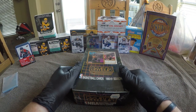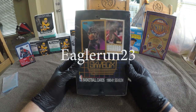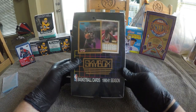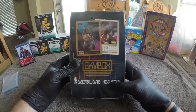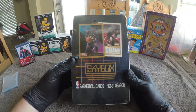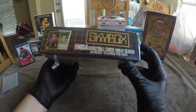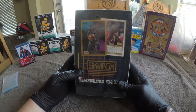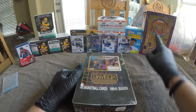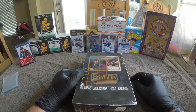Hey everybody, check it out. A good friend of mine and neighbor has a YouTube channel, Eagle Run 23. He doesn't do openings like this, but he happened to have a couple of old boxes of cards he's had for close to 20 years and asked me if I'd like to open them on my channel. First one is the Skybox Basketball 1990-91 season — a large box, 36 packs, 15 cards per pack. We are definitely looking for a Michael Jordan card in this one. Second box will be next video, so stay tuned.